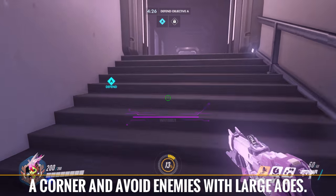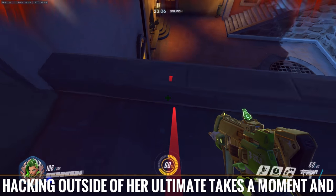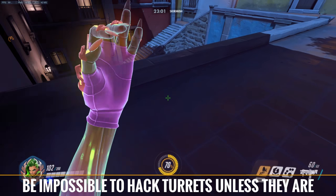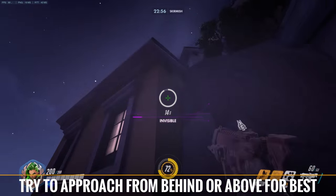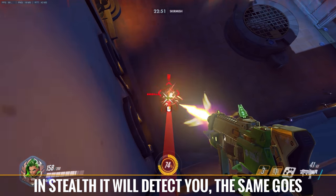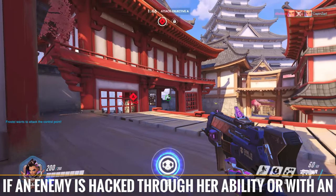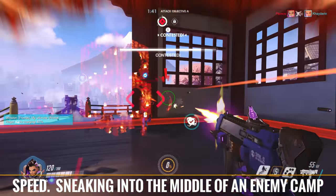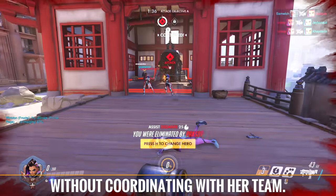Activation and deactivation of the cloak has a short animation time that can alert the enemy of her devious intentions. Activate the cloak around a corner and avoid enemies with large AoEs. Hacking outside of her ultimate takes a moment and can be interrupted by any damage. Due to this, it can be impossible to hack turrets unless they are distracted, and the same goes for enemy heroes. Try to approach from behind or above for best results, but beware — if you get too close to a turret in stealth it will detect you. The same goes for Symmetra's sentries. If an enemy is hacked through her ability or with the EMP, they can still fire at her and walk at normal speed. Sneaking into the middle of an enemy camp to hit them with her ultimate could easily get her killed without coordinating with her team.